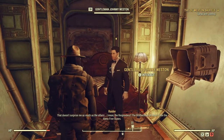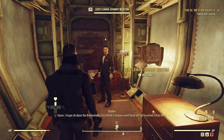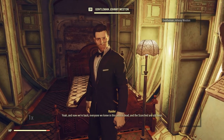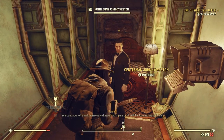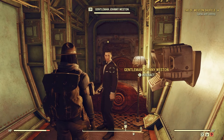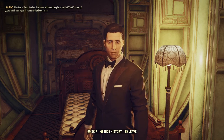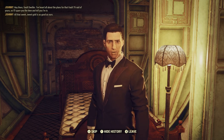Let's go ahead and talk to homeboy right here. The Responders — damn, I forgot all about the Brotherhood. You think if anyone could finish off the Scorch... he looks super clean. Everyone we knew in the area is dead. Alright, let's go. Gotta put this away, gotta be nice to him. Alright, gentleman — Johnny Wesson says: "Hey there vault dweller, I've heard all about the plans for that Vault 79 raid of yours, so I'll spare you the time and tell you I'm in. All that sweet sweet gold is as good as ours."